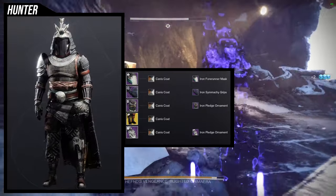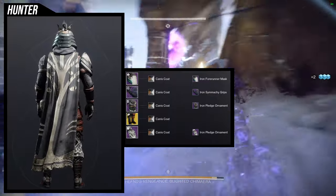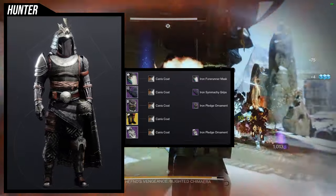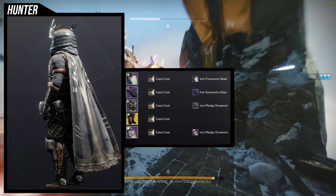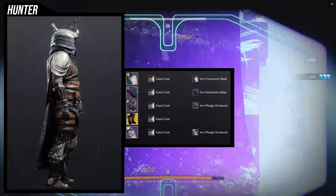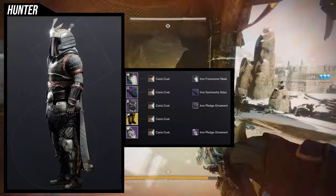I would have to change the shader around to make sure the gold doesn't look out of place. But I definitely like where my head is going with this one because it just means I'm going to fine-tune it. I really like how the Iron Simiki Grips and the Iron Pledge chest piece go well together, considering it has a lot of that wood armor. This one is really cool — I definitely love where my head is going with it and I can't wait to mix and match with this more.